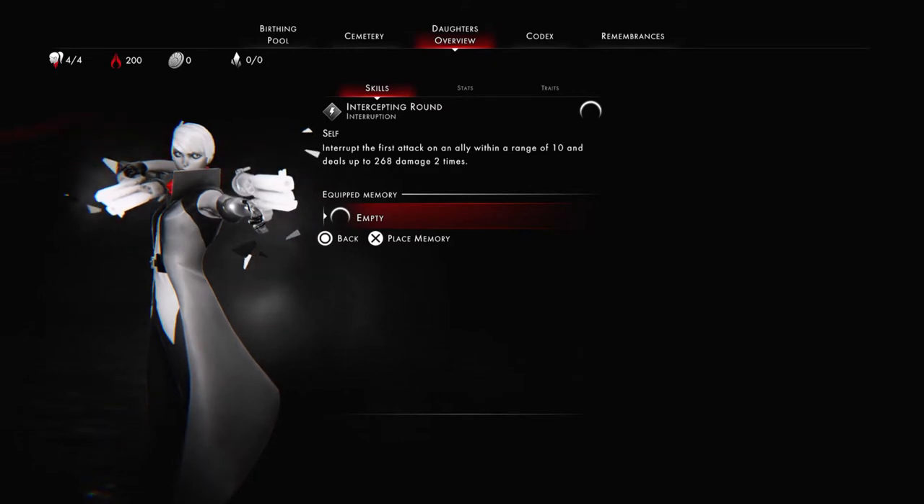It's a very useful attack, but it can be quite weak. What memory should you put on it? Well, anything that increases the damage of the attack. But you want to increase by a numerical amount, not by a percentage, because the percentage doesn't increase the damage by a lot.